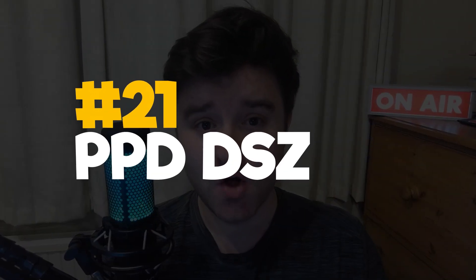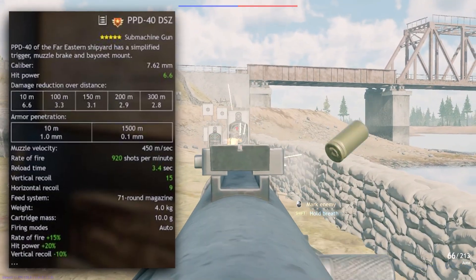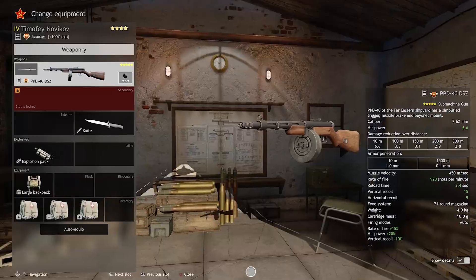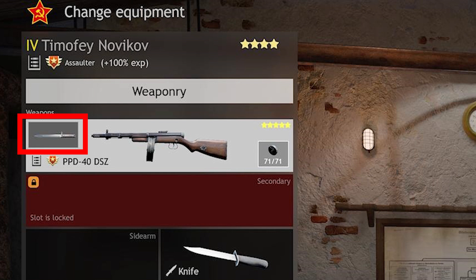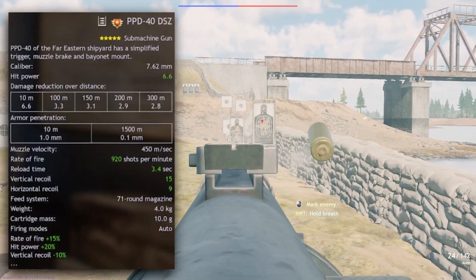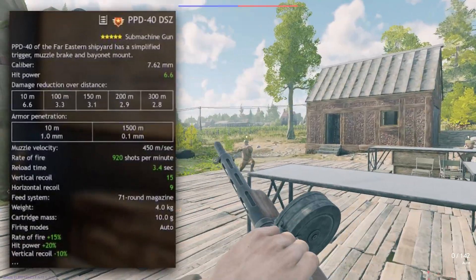Into 21st we go, with a Premium Squad weapon that you actually can't get anymore — it may come back to the store at some point. It's the PPD-40 DSZ, a far eastern equivalent of the PPD-40, and is once again very similar, but has significantly less recoil both vertical and horizontal, significantly less shot dispersion, and crucially it has a bayonet — which not only is excellent for melee PvP, but also for reducing recoil even further, and it means you can charge with it. It also has slightly higher base damage.